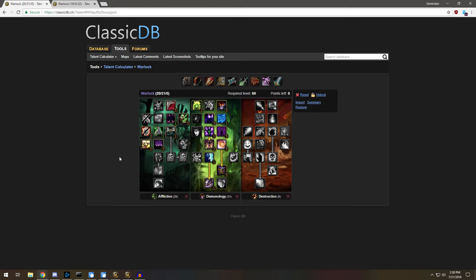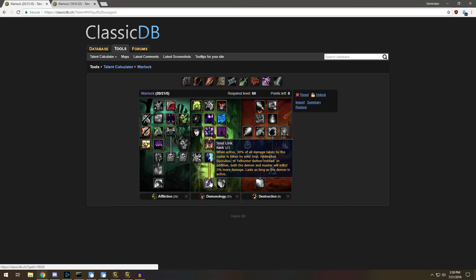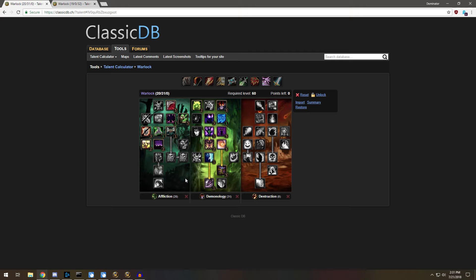If you're fighting warriors, rogues, hunters, mages, whatever it is, it's generally very good especially against melee. Since you have the Soul Link talent, 30% of all the damage is transferred between you and your pet, so they're not going to be doing as much damage. Also you have Improved Drain Life, so generally you can just spam Drain Life and heal up both you and your pet, and then Health Funnel into your pet.